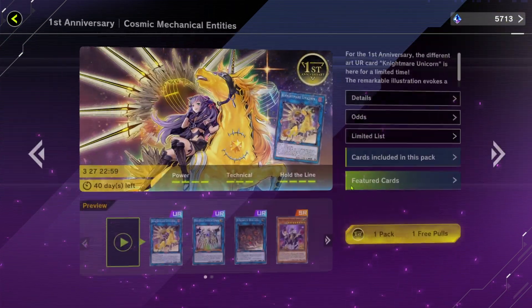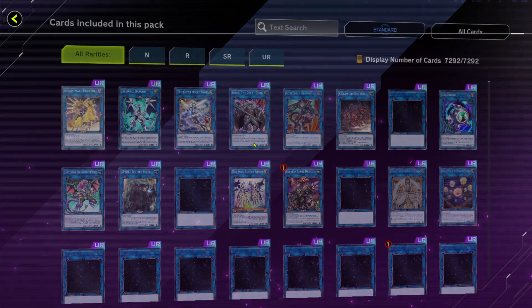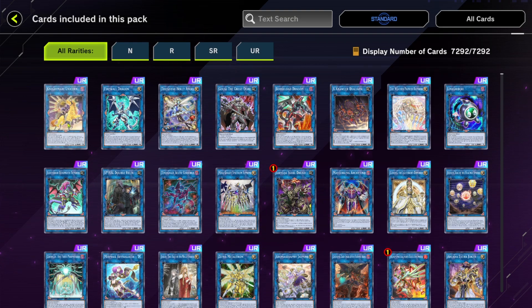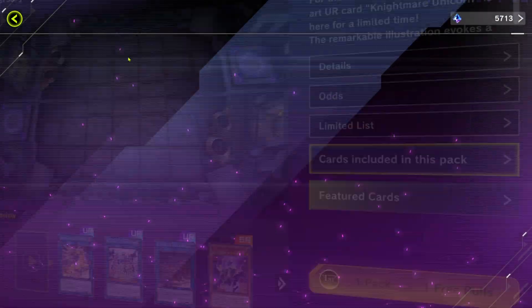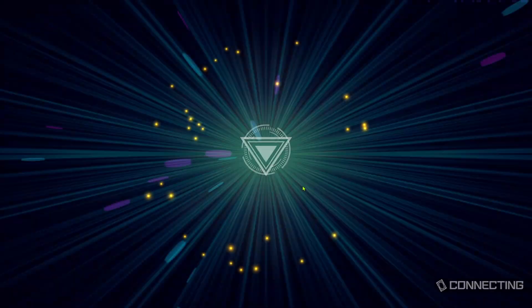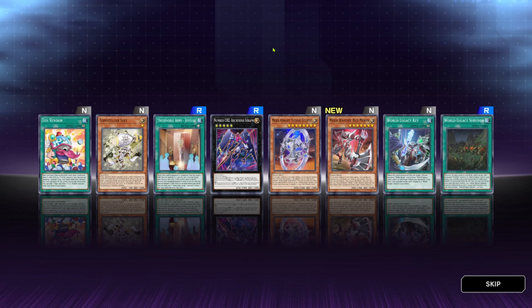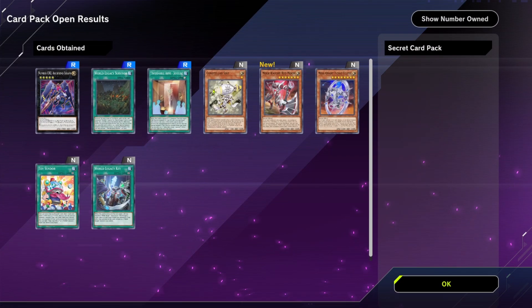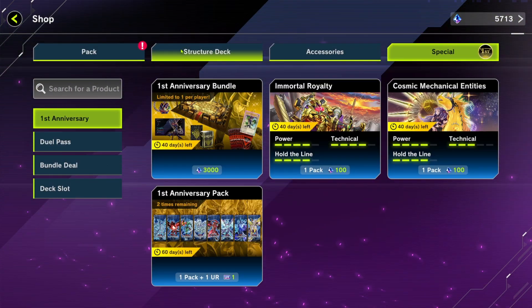Let's open up this next one. The only thing I want from this one is the alternate art - that's pretty much it. We got nothing notable in this one. Super rare upgrade - House of Bait. Whatever, I'm fine with that. It's a free pack anyway.